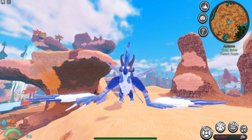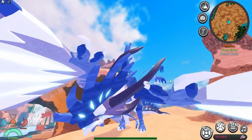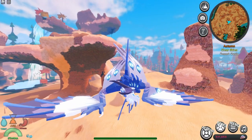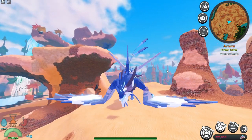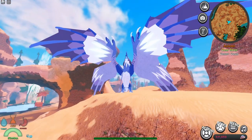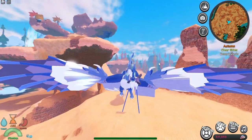This is the animation right here, and this is the aggro animation — check that out. This animation is actually kind of long but it's really nice. This creature has an insane wingspan. Look at those wings — that is crazy.